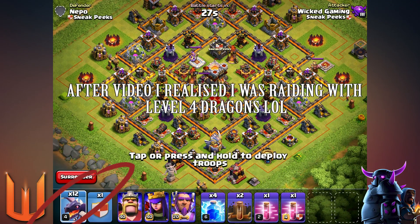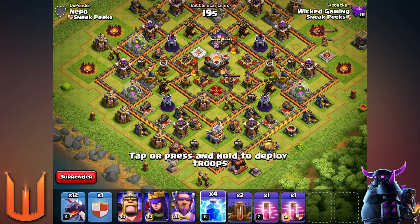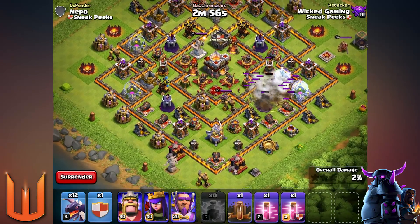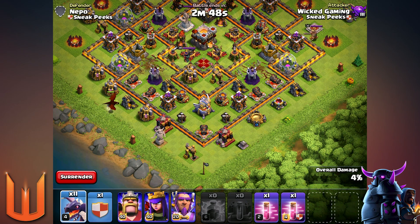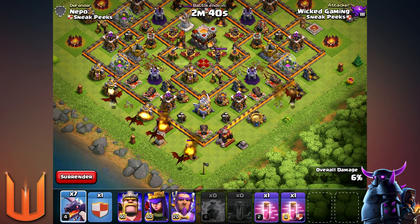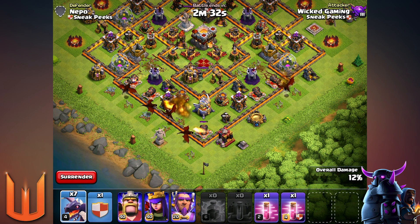Alright, the last attack — TH11. I'm happy to even get a one star on this base to be honest. I've got two lightning and earthquakes again to get the closest air defenses. Look how sick these new bomb towers look — I really like how they match the Town Hall design. The TH10 one has red and black, and this one has white and gold. I love how everything matches — it's awesome.